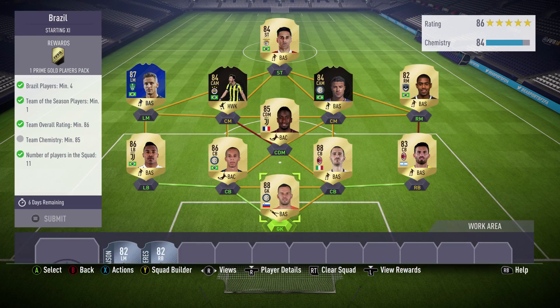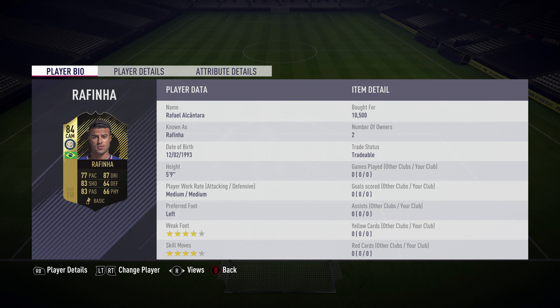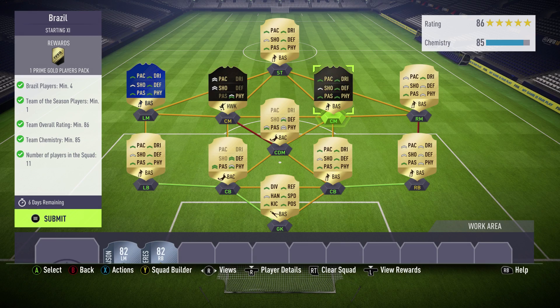The Brazilian team cost me a little bit more - about 200k. We've got Handanovic in goal for 23k, Bonucci for 13.5k, Miranda for 13.75k, Sandro for 10k, Matuidi for 3.5k, Malcolm for 10k. I'm using some informs here just because I had them in my club and bought them cheaply. 10k, 12k, 74k, and Jonas for 4.9k. This team cost me probably about 150k, maybe more. We just need a quick position change to get full chem.